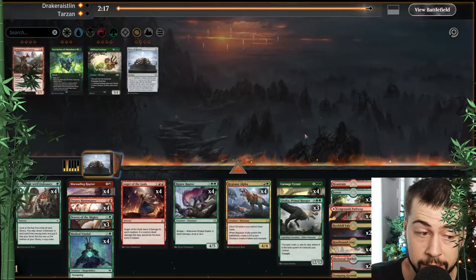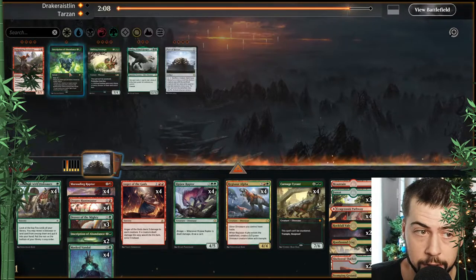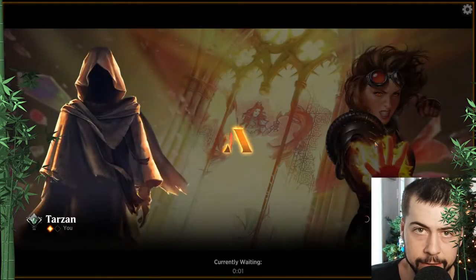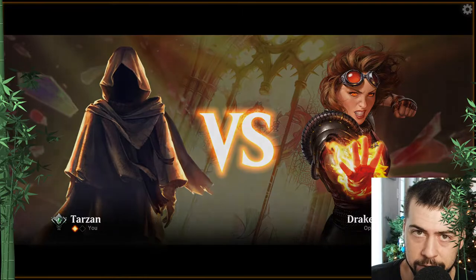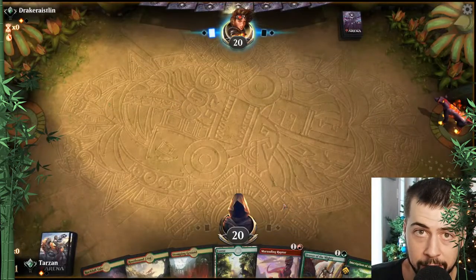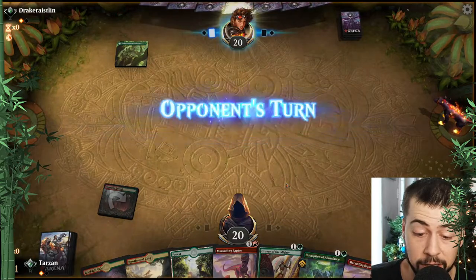They didn't see us having Anger, so I think that's definitely going to work out in our favor. Probably want to drop Galta unfortunately to make room for the Inscription, take out some of the key targets if they get it — Priest of the Forgotten Gods, the Mayhem Devil, that sort of thing. We do unfortunately have Rampaging Ferocidon in, so there is the potential we don't gain that life if we do pay for five, but it's a small risk we take.